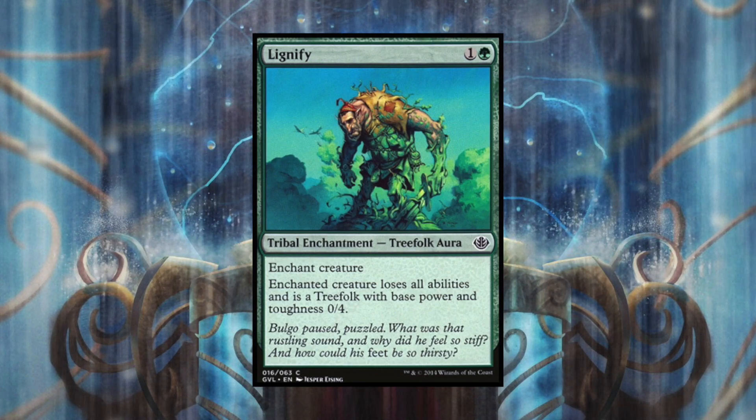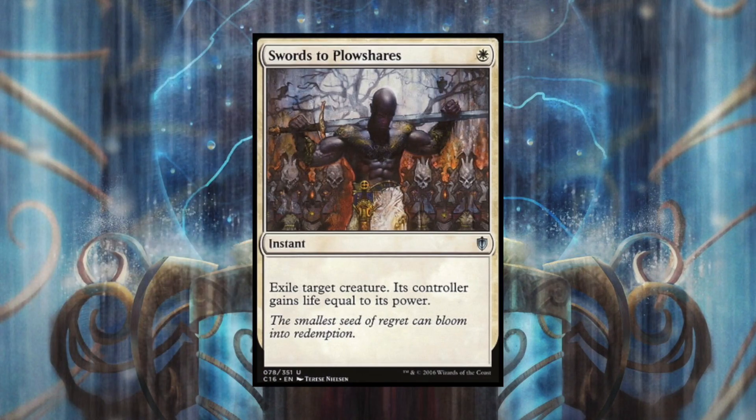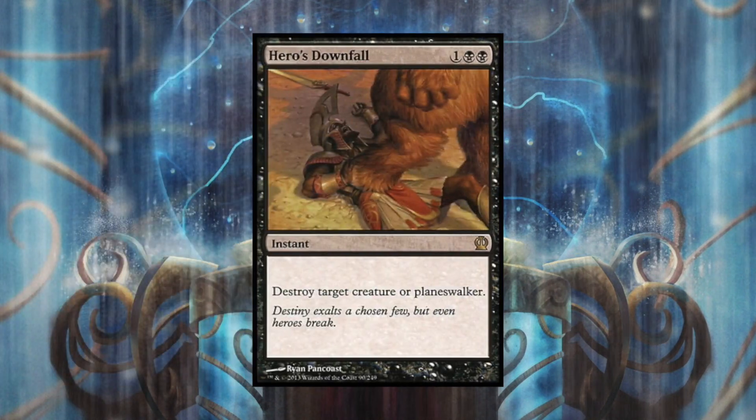With Lignify, if he doesn't have enchantment removal, he'd have to waste a kill spell on his own creature to recast Niv-Mizzet - which is great. You can also just put him into a vegetative state and turn him into a tree. There's also Swords to Plowshares, Hero's Downfall, Doom Blade, Path to Exile, and many more cards that provide great spot removal. Getting rid of Niv-Mizzet as much as you can is one solid way of denying his powerful ability.